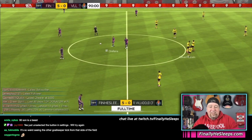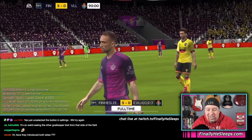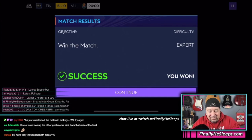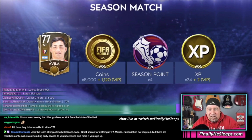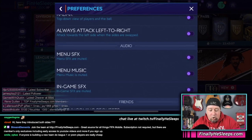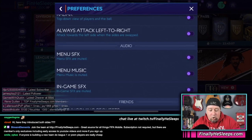Switching sides is available now with the update — finally it is here, you can play both sides of the field. Thank you EA, thank you Antoine, this is awesome! If you're stuck and not understanding where it's at: go to Settings, then Preferences, and make sure 'Always attack left to right' is turned off. Make sure it says 'Attack towards the left side when the sides are swapped.' Do the update and restart.